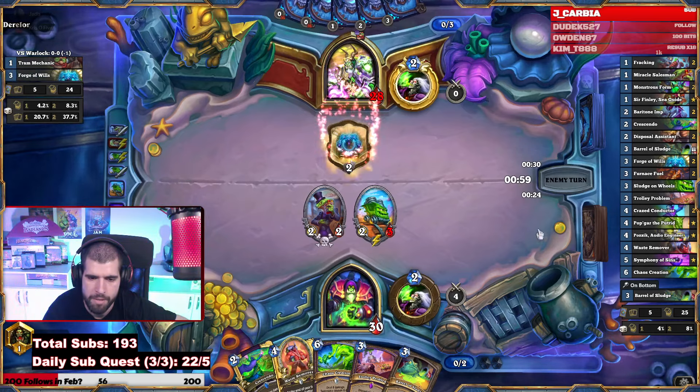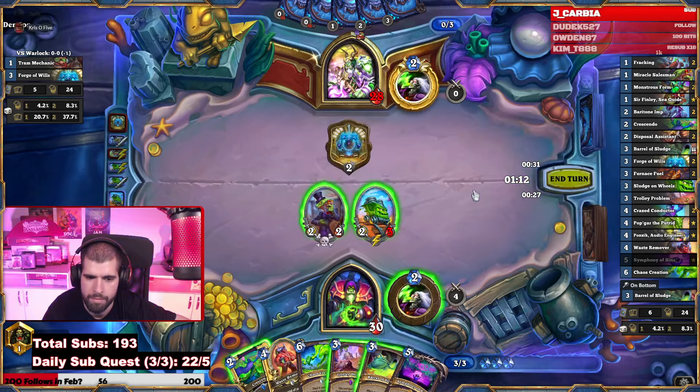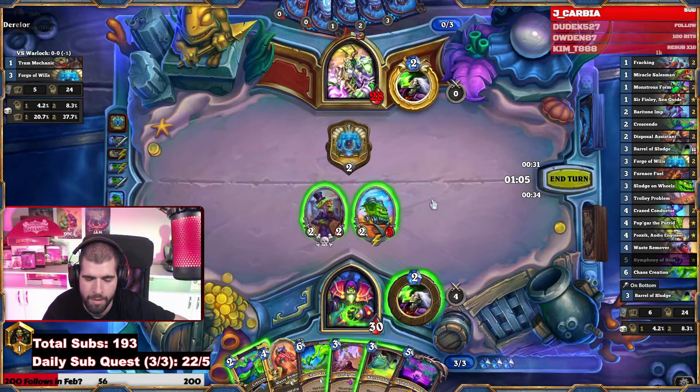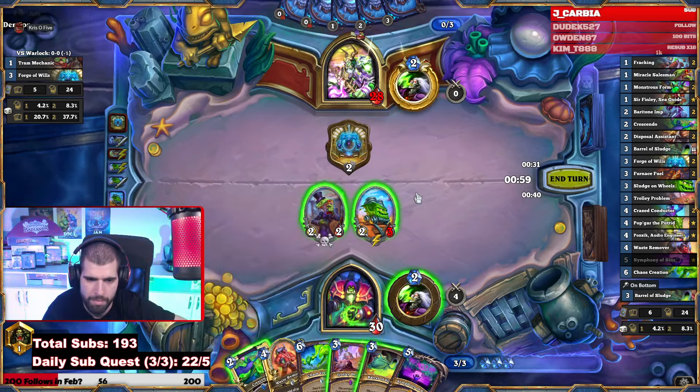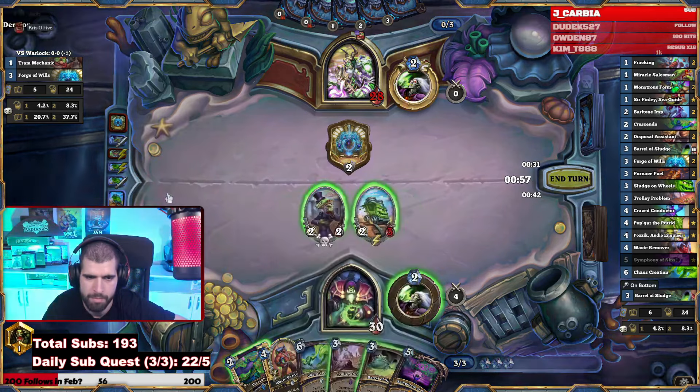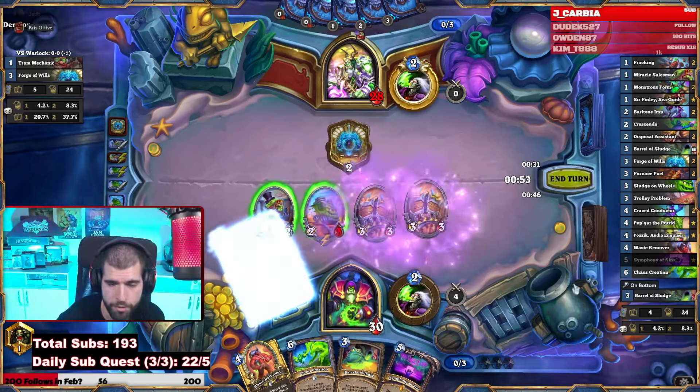Do we forfeit this Crescendo just so we have a couple of extra free-frees? I think it's good enough — let's just play the trolley problem. Trolley problem. Looks like a good healthy board for a turn three and face. Nice — three mana 6-6, not to be mistaken with the four mana 7-7.